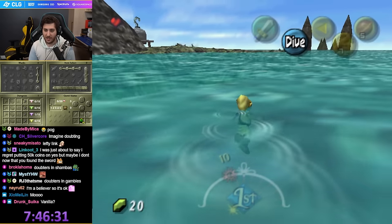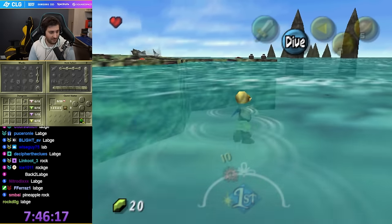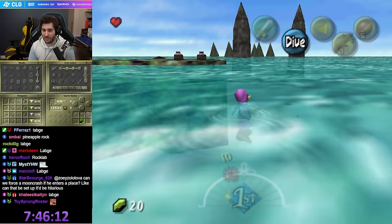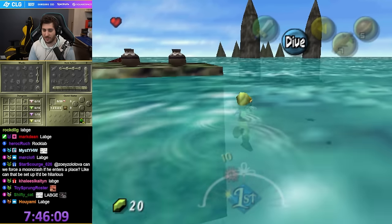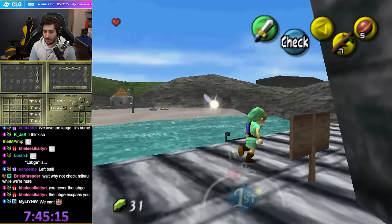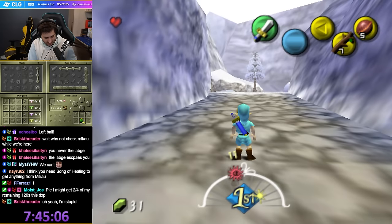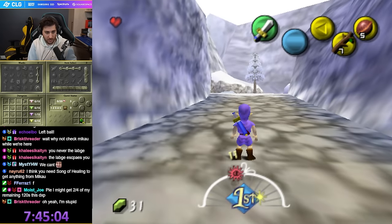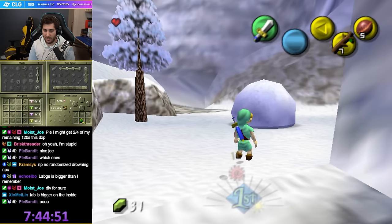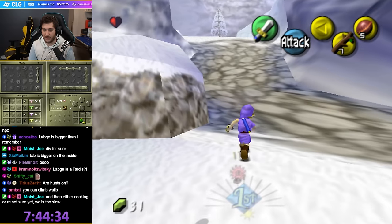Pick one: Labj or Pinnacle Rock. You guys want me to go back to the Labj? I hate you guys. Is going out of bounds also a loading zone to a different area? Voiding out is? Oh my gosh. Okay, I'm going to the Labj. Here we go. Labj equals Road to Snowhead. So I can't really do anything here unless these are fixed, but let's continue.